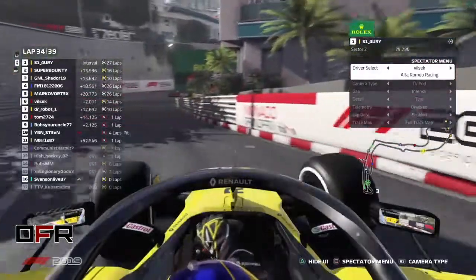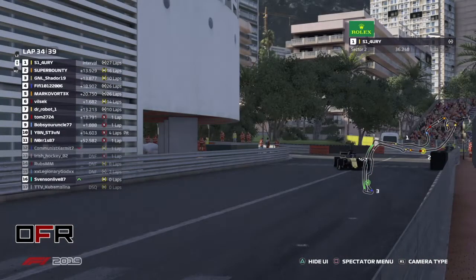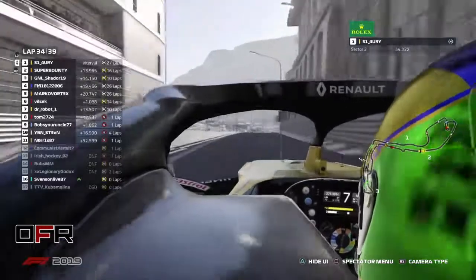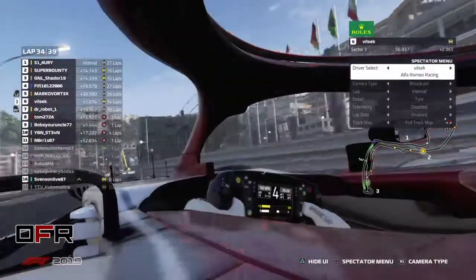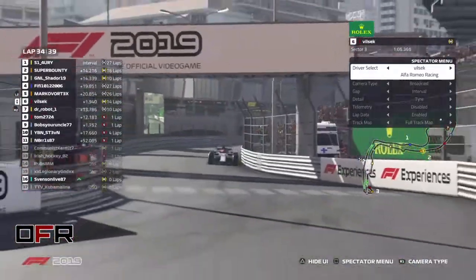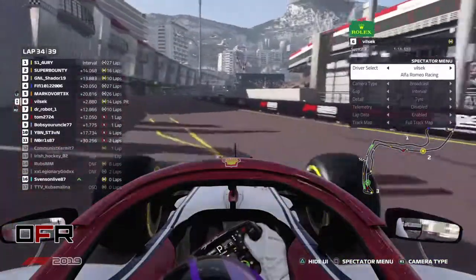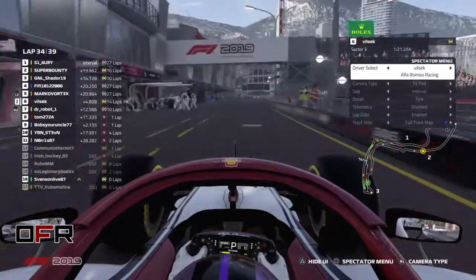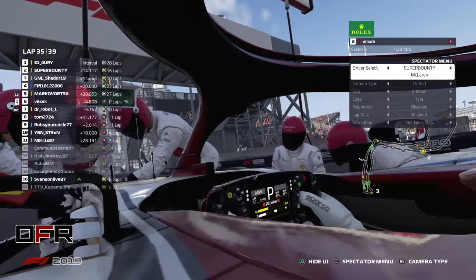We might also soon see a battle between Vilsack and Marco — slowly catching up. Not much happening on track at the moment — Vilsack might be our best chance to get some fight. Super Bounty also set the fastest lap — really good showing for him. There could be a few who could take it away from him now. That's a weird move — he would have probably made it. Fastest lap — he's gonna lose a few points probably.